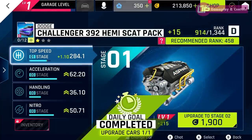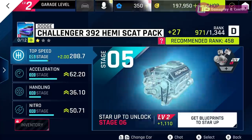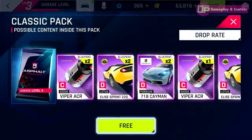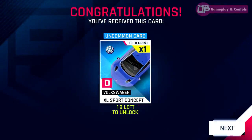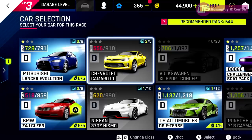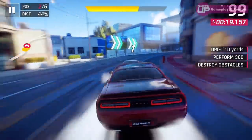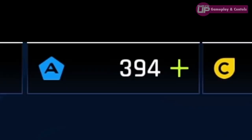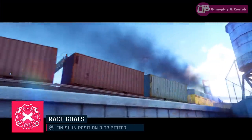The upgrades are given ratings ranging from one to five and have various effects on performance. Interestingly, each race is given a recommended level, which means at certain times you'll need to either spend money upgrading your cars or grind your way through to get the necessary coins. The currency can also be spent upgrading the car's visuals — you can change the colour and even the hood on certain models.